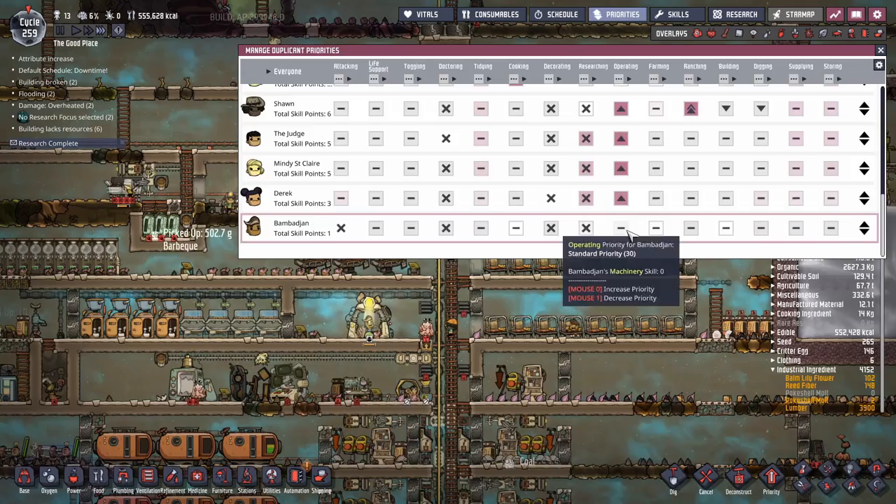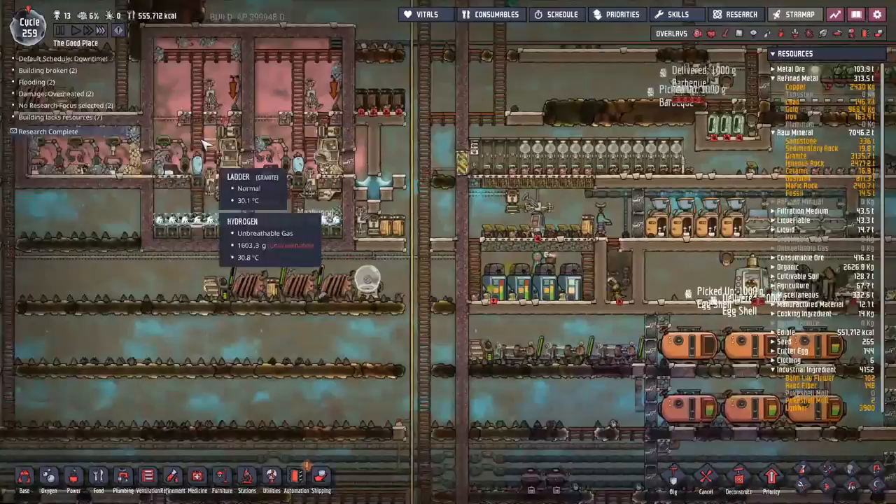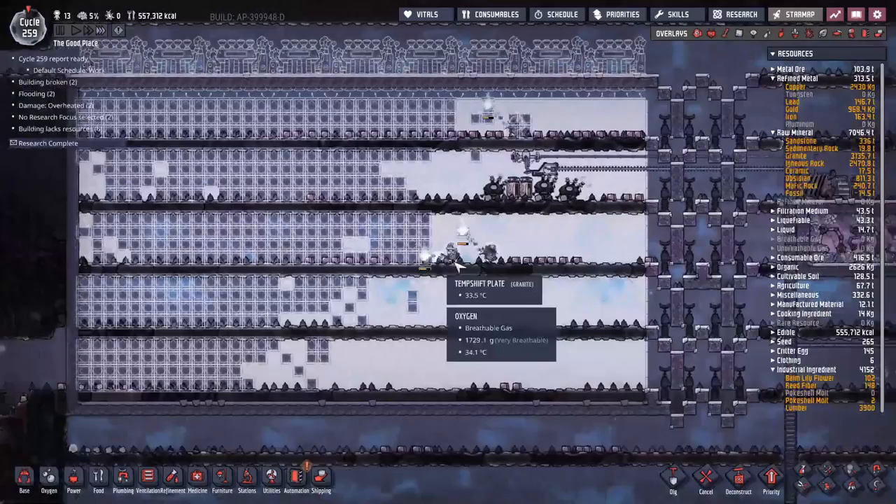Doors are all set up, we've made sure Sean can't get in — perfect. Another duplicant joins the fold. I think we'll stop at 14 — I have enough tables in my great hall for 14 dupes, so once we hit 14 we'll even out for a bit at least until much later in the game.